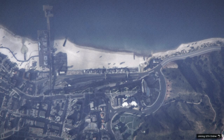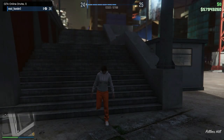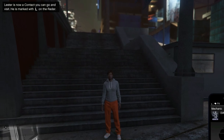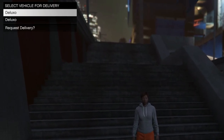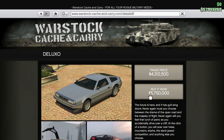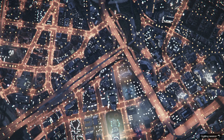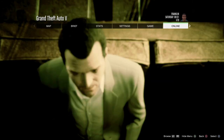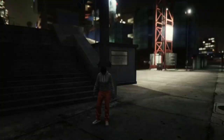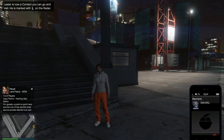From Story Mode, load back into a GTA 5 Online session. Once you load in, you'll notice you have all your money and another free Deluxo. Repeat the steps again — go into the internet, buy a Deluxo, double-tap the PlayStation home button, disconnect the internet, reconnect the internet, boot into Story Mode, then go back online. You'll come back with free Deluxos and all the money you had before.